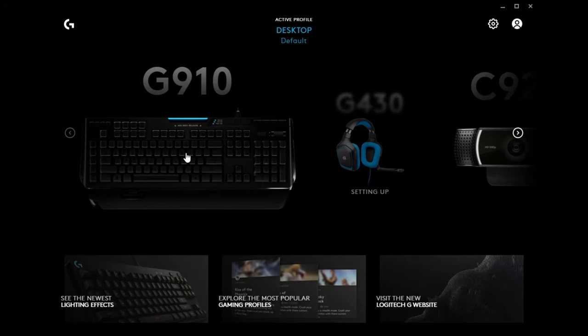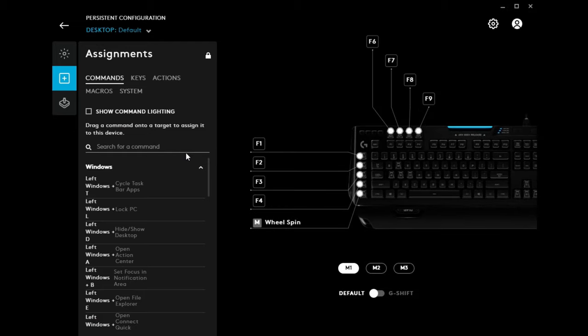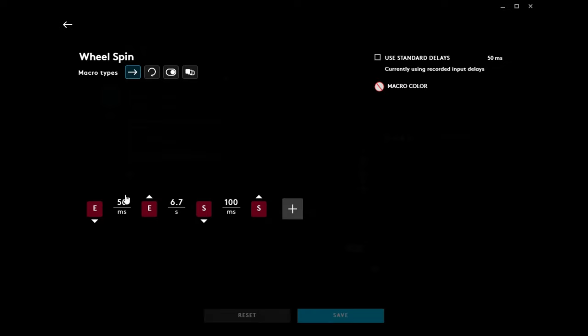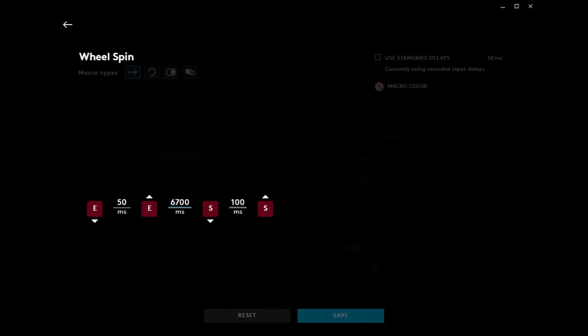I have chosen to use a G910 Orion keyboard for this, using the G-Hub software. As you can see, it has macro buttons across the left and across the top of the keyboard. To do this, you're going to set a macro — I've called this one "wheel spin." You want to hit the E key, put a delay of 50 milliseconds, then between the E and the S key you want a delay of 6700 milliseconds followed by 100 milliseconds.